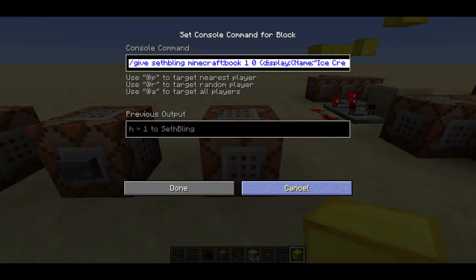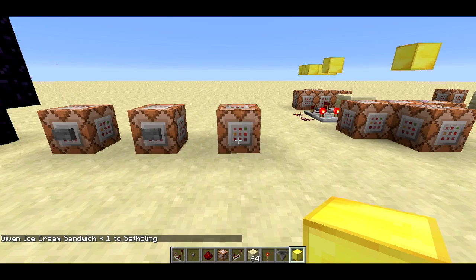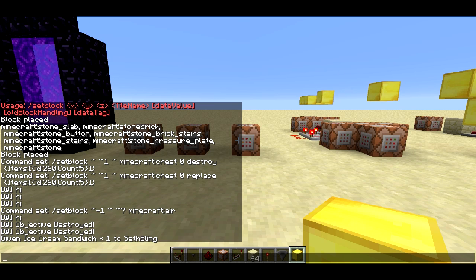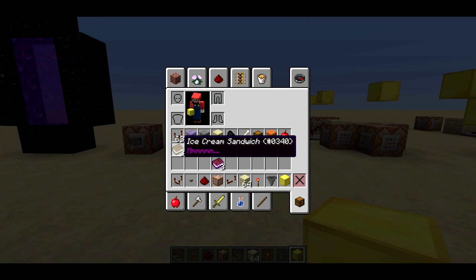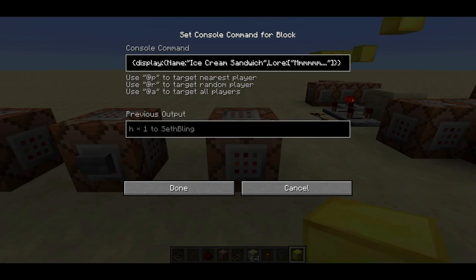There are some other additions. There's this slash give command — if I hit enter it gives me an ice cream sandwich. The cool thing is you can actually hover over it in the chat and it'll show you all the info for that item, just like hovering over it in your inventory.